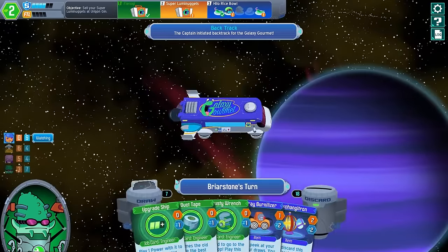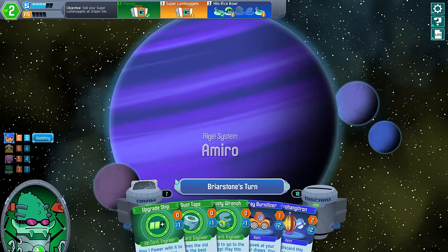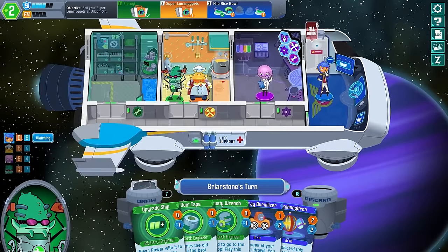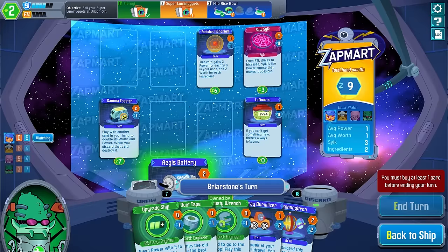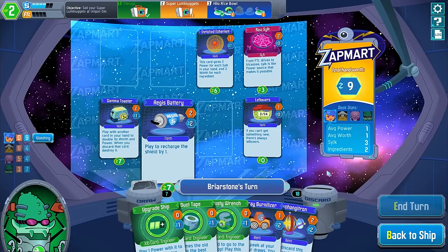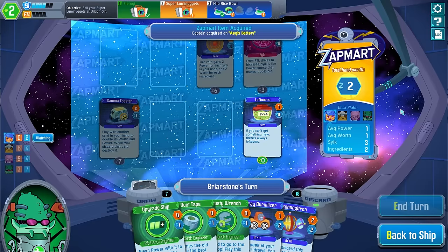We don't want to count on going back to the third planet to find the ingredient and then having to go get it and go back again. It's tough. You only do what you can do with the cards in your hand. I'm getting nine monies, which means I can get an Aegis Battery, even. There's an Aegis Battery? My mouse is over it and it was doing something weird. I'm going to get the Aegis Battery — we'll grab that for now.